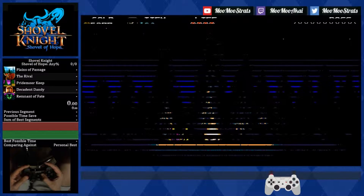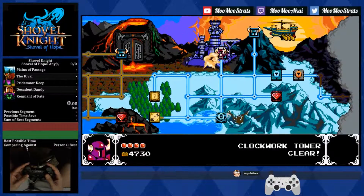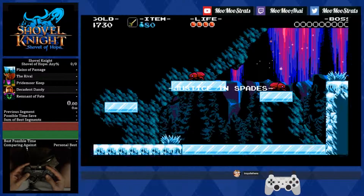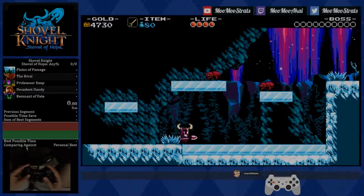That'll wrap up Clockwork Tower. There's nothing particularly fancy you can do with Chaos Orb or Flare Wand, which is why I didn't bother showing off anything different with them — this would be an example of why they're more time consuming than they're worth overall. That said, they'll definitely be useful with the boss of the next stage, the Stranded Ship. See you next time.